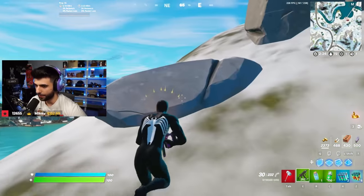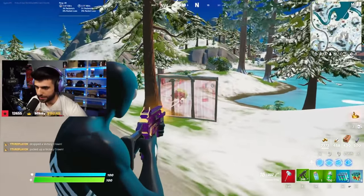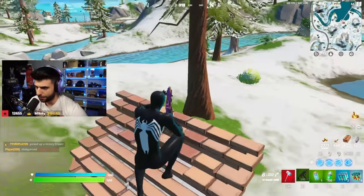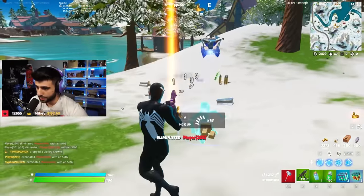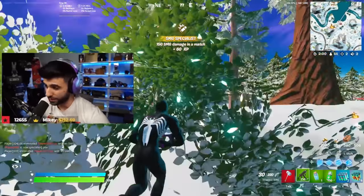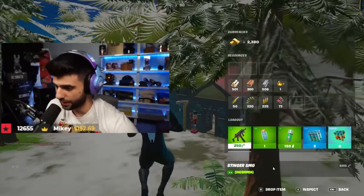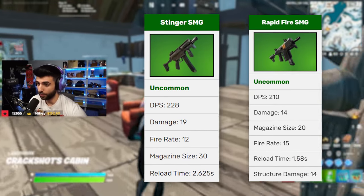I still prefer the Rapid Fire because even though this one does more damage, it has slightly less fire rate. What that means is that the Rapid Fire is better for putting pressure on opponents. But the reality is that this one has more damage, slower reload time — much slower than the Rapid Fire. If we're looking at the actual stats, reload time is 2.6 seconds versus the Rapid Fire's 1.4 seconds.